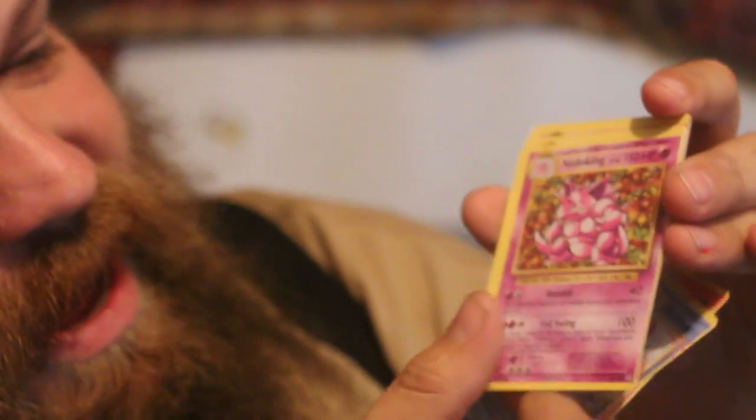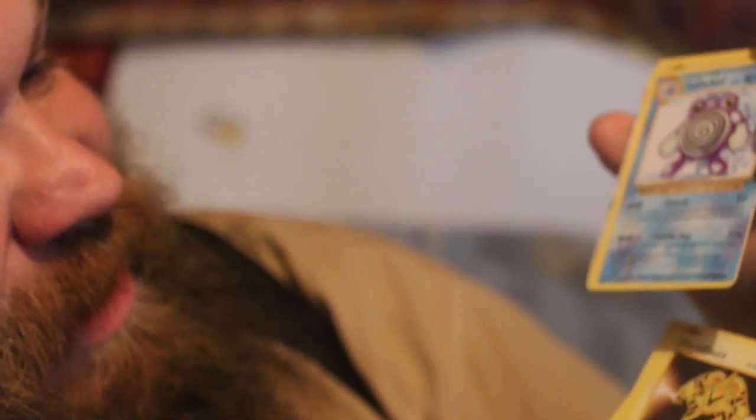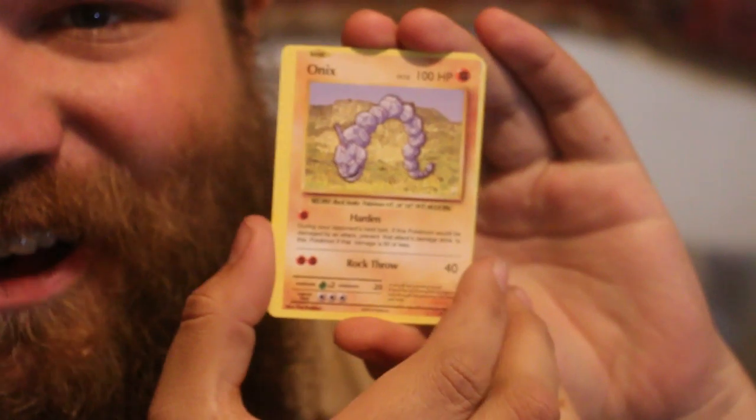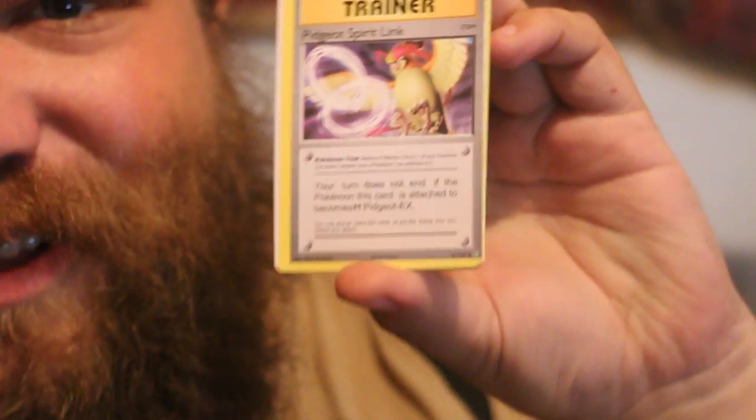I'm not gonna edit this clip. Do you want me to open up more of these packs? Electabuzz — classic. A Poliwhirl. And a Nine Tails. An Onyx. And another Pidgeot Spirit Link. Look how terrible — it's off cut, so thin on one side and thick on the other. This one has white on the edge and it's cut off completely.